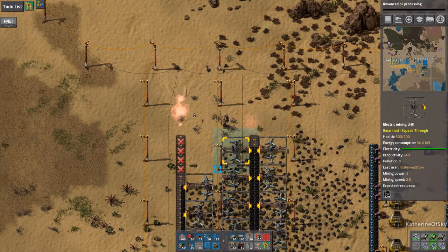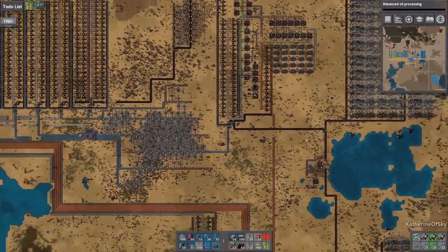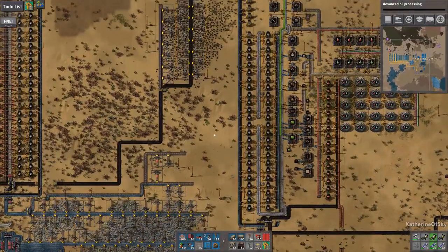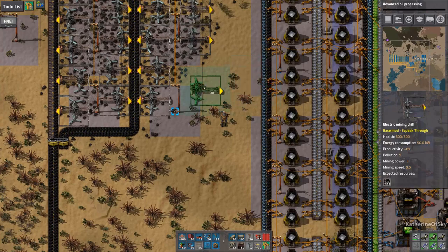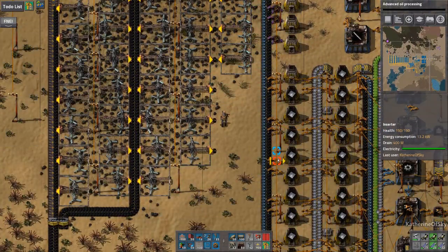What we're going to do is feed some of this coal from this patch into this lane here, so that this coal can support full production with the steam engines, because as we're adding all of these factories they need a lot of power.